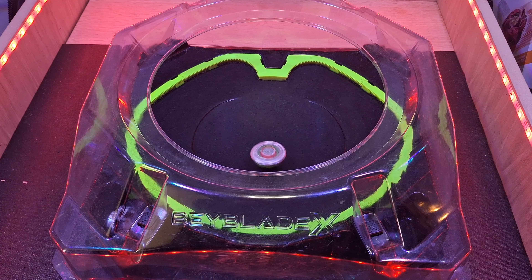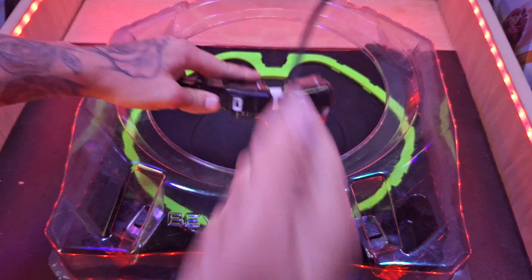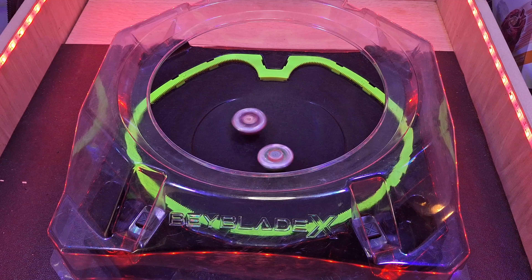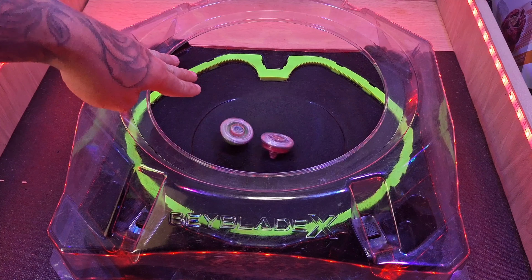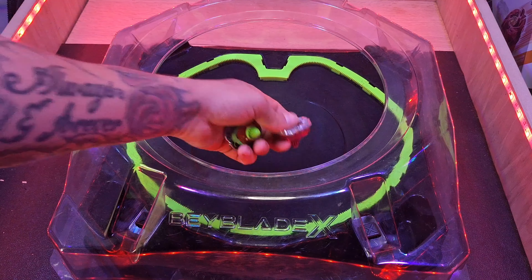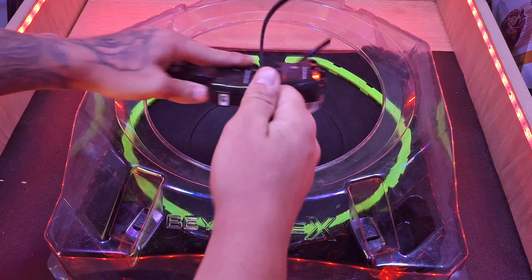Now we've got Tusk Mammoth in there — and there it is, Yell Kong! I can get down with this. Despite being so light and having a thin blade, it's actually completely destroying the other Hasbro bays. Yell Kong is three for four in battles right now. You can tell with the design of Yell Kong's blade it's able to easily reduce the attack power from opposing bays — look at it just draining Tusk Mammoth. That's really incredible; how round and smooth the Yell Kong blade is makes it very difficult for bays like Tusk Mammoth to even make significant contact.